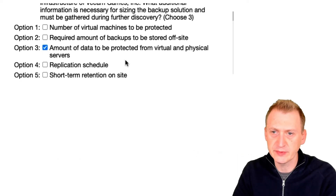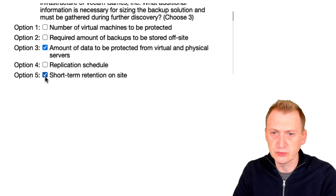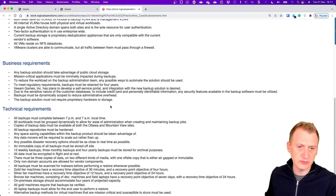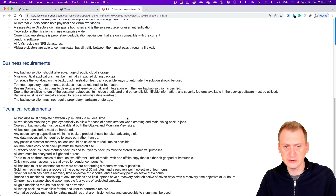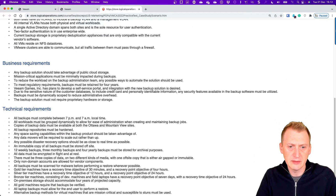Amount of data to be protected from virtual and physical servers — yes, we didn't see that in the scenario. Short-term retention: I don't think that's actually listed anywhere, so that would make sense. We see something about 12 weeklies and so on, but we don't see anything about the time objective. There's something here: gold, silver, bronze — but nothing about retention, just how often replication occurs. I don't remember seeing anything about replication here.